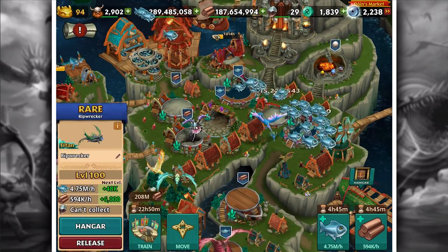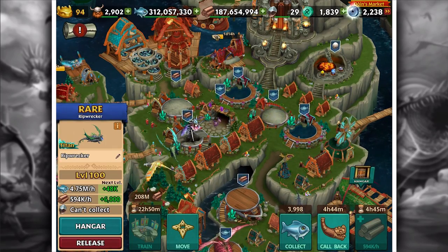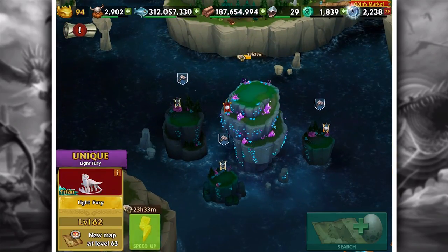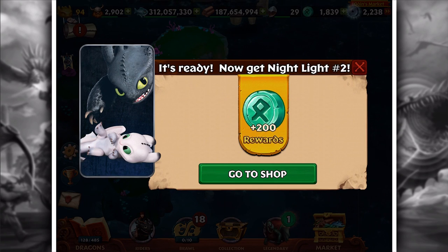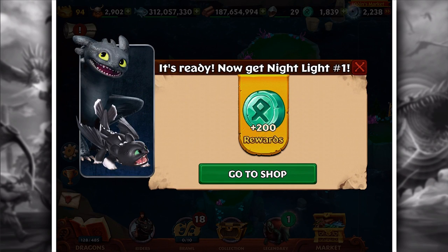We're entering the game, and I'm going to show you what I've been doing. It hasn't been crazy long since the last video - we covered Light Fury. These are the new baby pedestals. It's ready now - you can get Nightlight number two and Nightlight number one from the shop. I like how they don't have names.